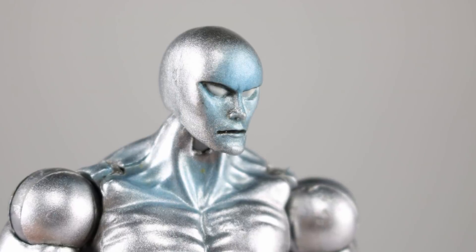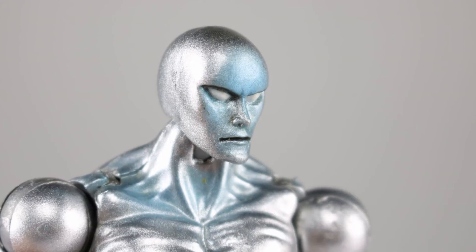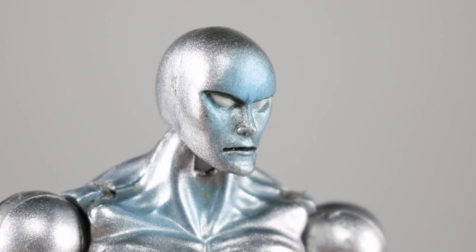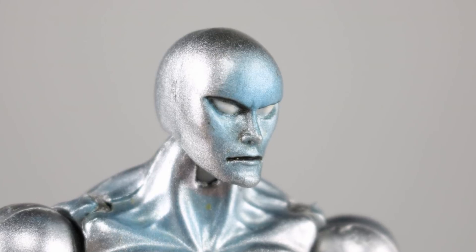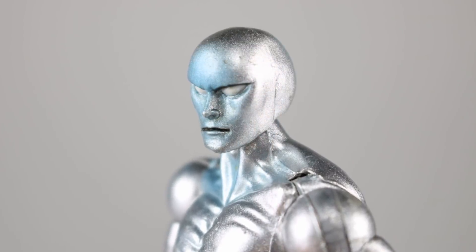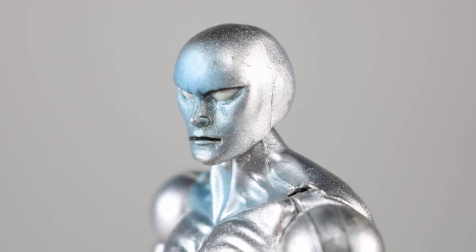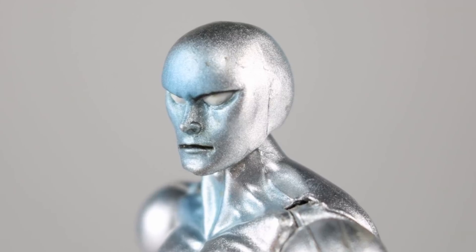Coming in at number eight, kind of like Toxin, we have Silver Surfer. I get where they were going with this design — it looks like some of the artwork — but they somehow managed to make the head shape just incredibly wrong. It's almost humanoid but also looks kind of like a little gray alien. Yes, they do draw his eyes like this sometimes, but his face here is completely flat, almost heart-shaped. For a figure that was otherwise really appealing at the time, this was just a total deal breaker.